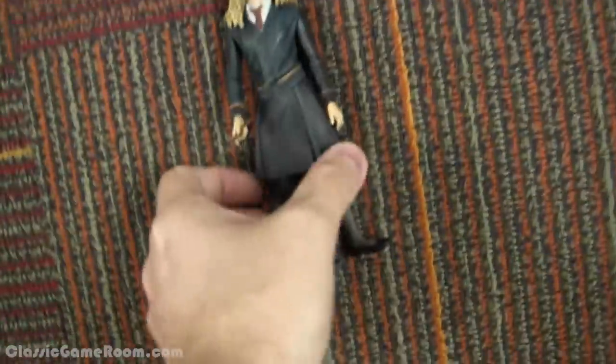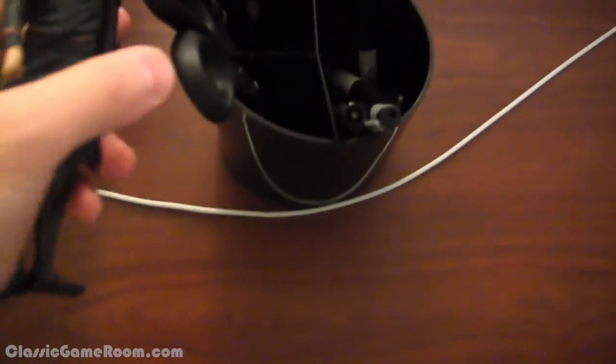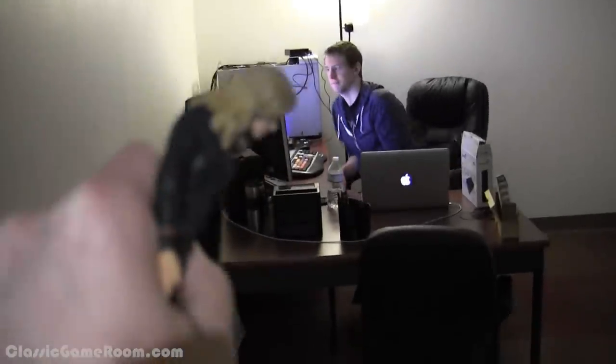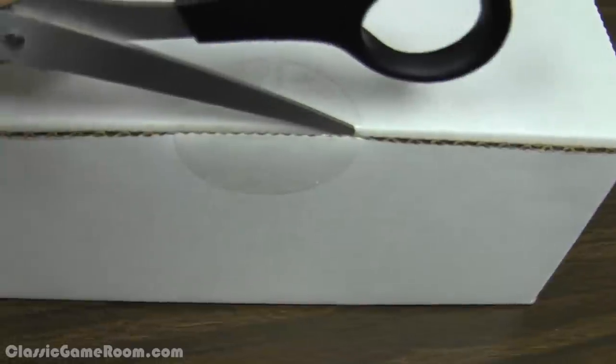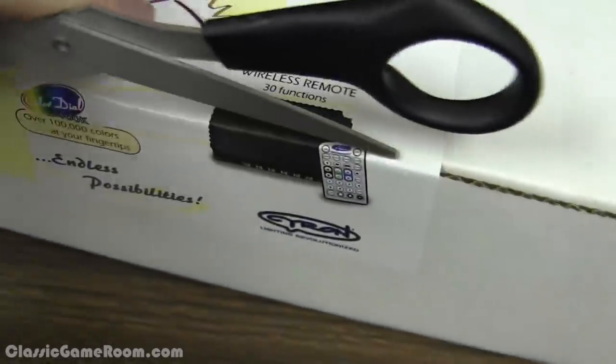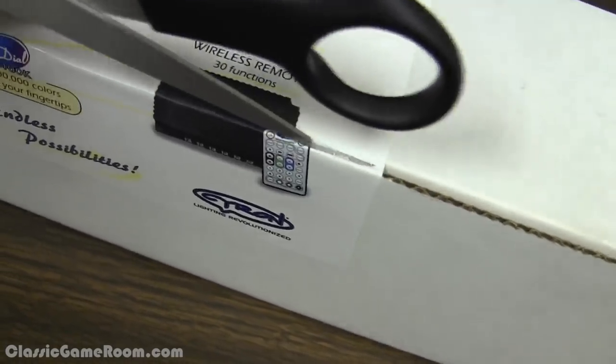Come on, Em. Let's go. Hi Brandon. Can I use your scissors? Sure. Thanks, Brandon. Alright, let's try this again. Brandon didn't have a knife, but he did have scissors. And I suppose any type of sharp edge will help you open your package. This is the kind of expert analysis you can expect from CGR Undertow.